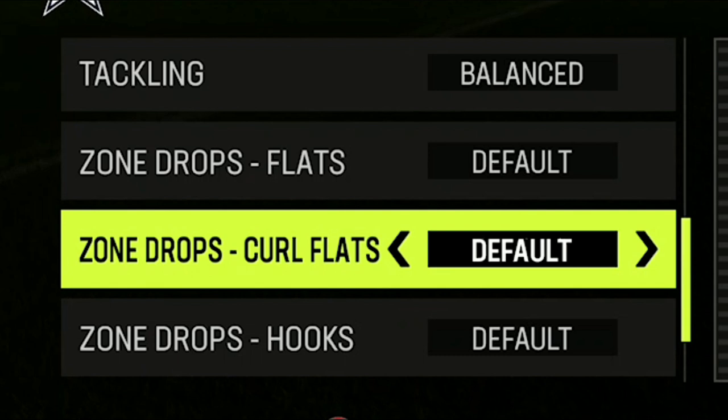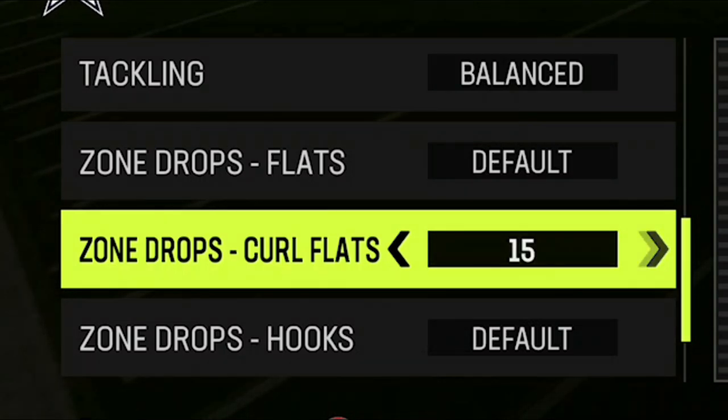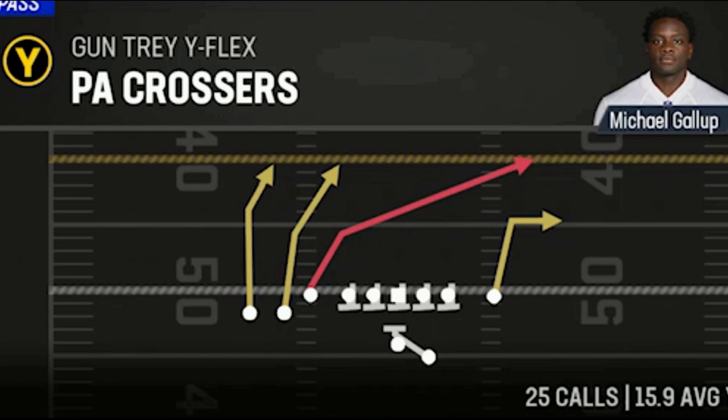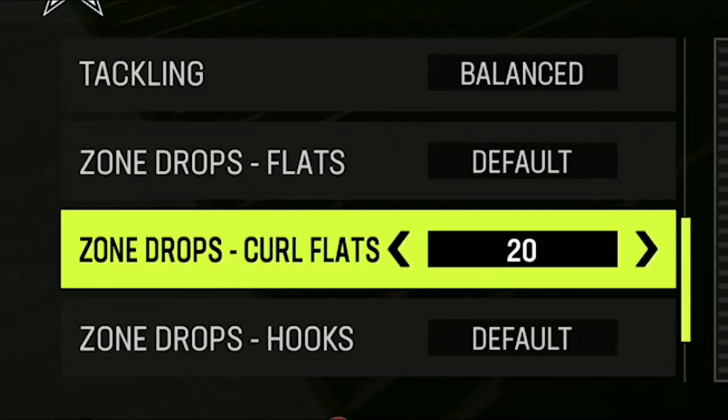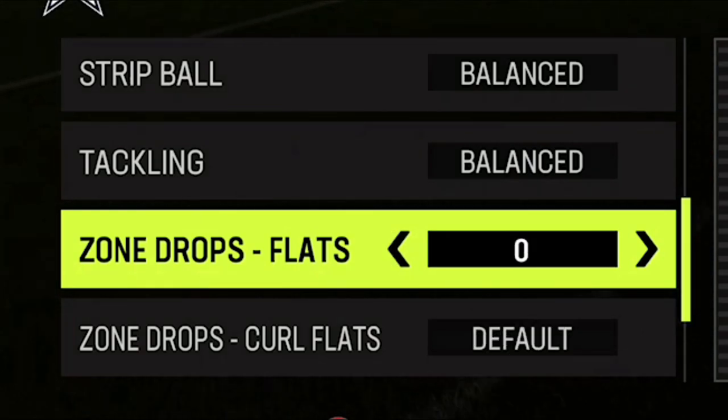I always set my curl flats and my flats to about the same. Curl flats I typically set to 15, which is the distance most effective against plays like slants. If somebody is running a lot of deep crossers, you can set it to 20 and it covers those a little bit better. But the best setting for me is always 15. My flat zones I set to five most times, which can help out with drags and any flat routes to the outside.